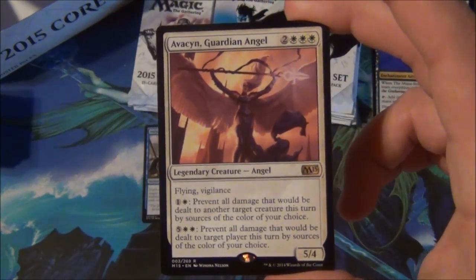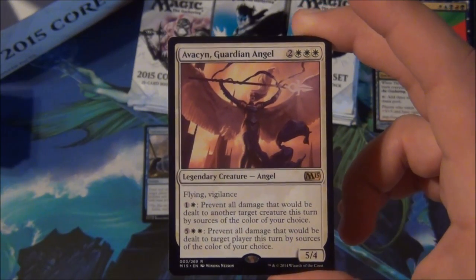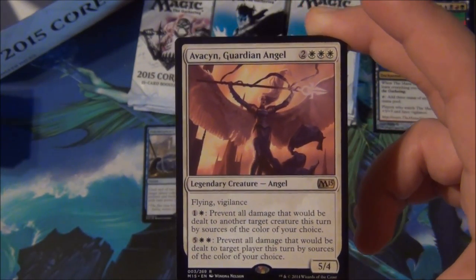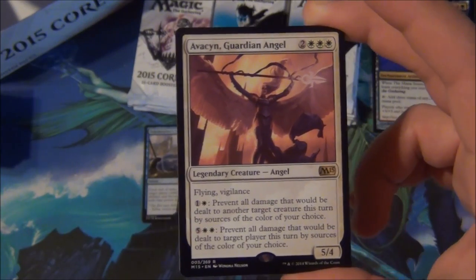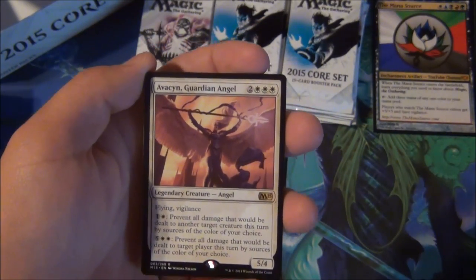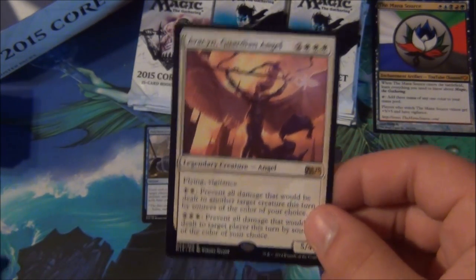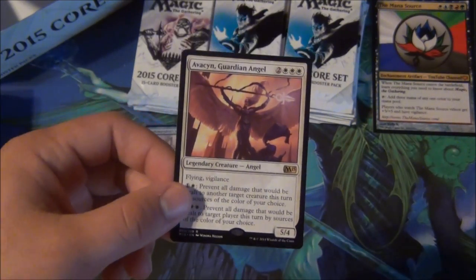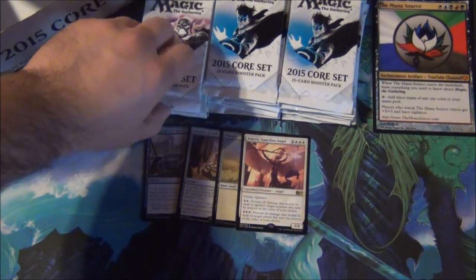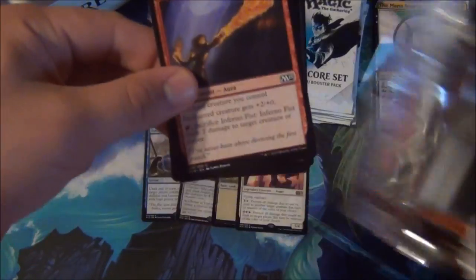Avacyn Guardian Angel — five mana for a 5/4 flying vigilance, amazing in Commander. Two mana prevents all damage that would be dealt to another target creature this turn by sources of the color of your choice, or prevent all damage dealt to target player this turn. The ability is great — the fact that it's color-based is really good in Commander. Five mana in Commander is not that bad. This is a lot better than people think. It's a legendary creature angel — foil ones are gonna be worth some serious coin. People love Avacyn.